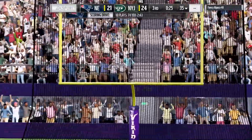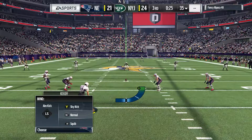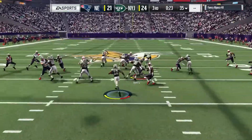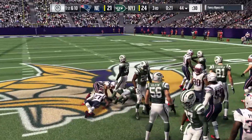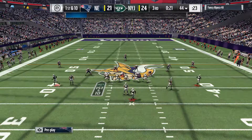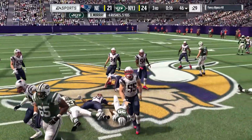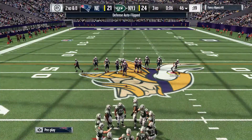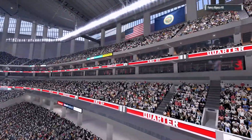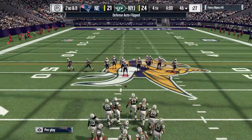On slant routes everything happens quickly. What makes it work is the timing between passer and receiver — probably 3 steps before the slant, but this was a 2-step deal: put his foot in the ground, got inside for the catch and the score. That should give his guys a spark. Now the Jets offense heads back on the field with the lead, looking to extend it. I enjoy talking about tendency breakers — you've done things a certain way in the first half, they've adjusted, so you adjust back and stay ahead of the pace.